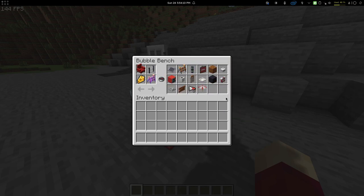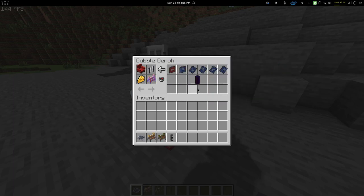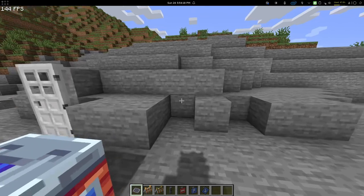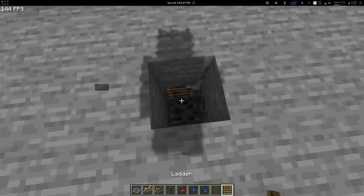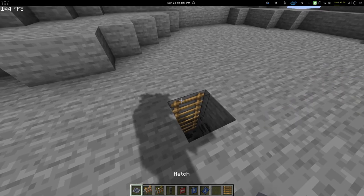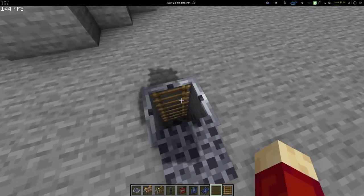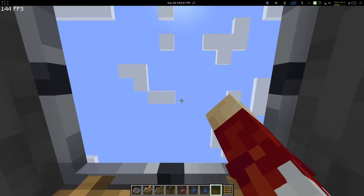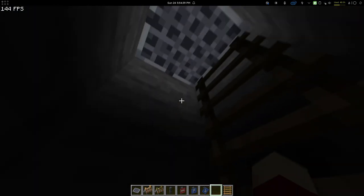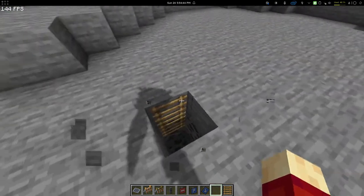Then we have miscellaneous, which is a pretty random category that includes basically everything that didn't fit into the main categories. So you have a hatch — I'm going to put a ladder over here and place it on top. Now I can't go through, but if I right click I can go down. I can close it and it's pretty dark. When I open it, it becomes bright and I can get out.